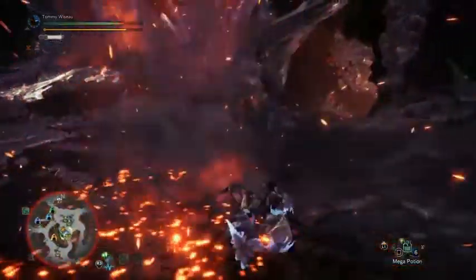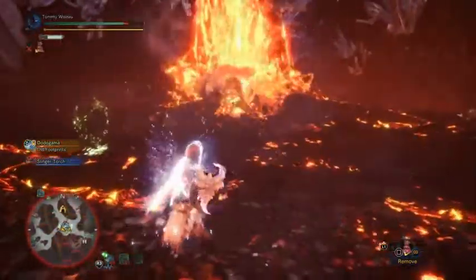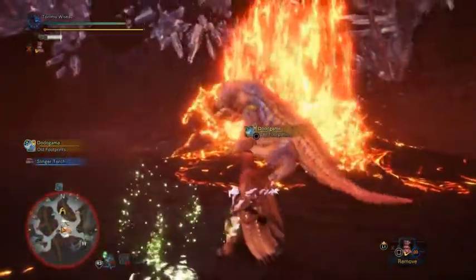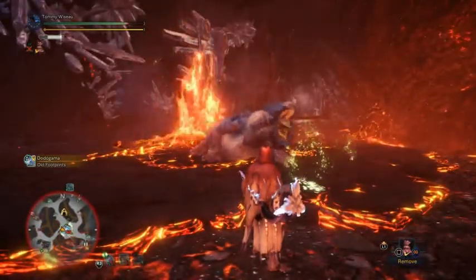As always, there are a plethora of environmental hazards to run the Dodogama into, like the ceiling crystals in Area 8 or the lava spout in Area 7. Unfortunately, there are no turf wars this time, so it's just going to have to fight lava.